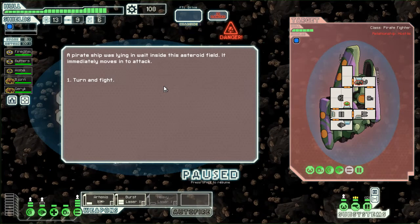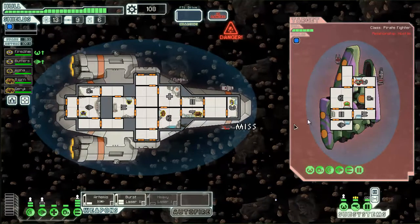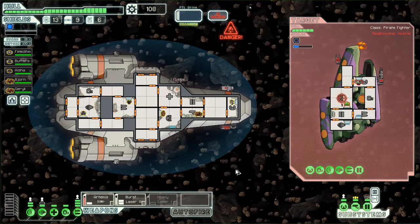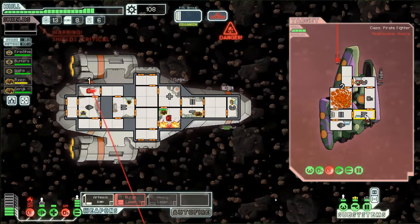Oh, this is a meteor thingy — so we're gonna have to fight this guy. Now that the sensors station is manned, we can see there's only two guys on the ship, so they're only gonna be able to repair some things. And not to mention we're getting hit by these meteors all the time.